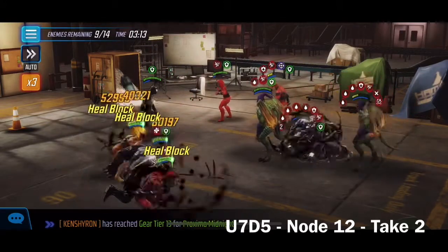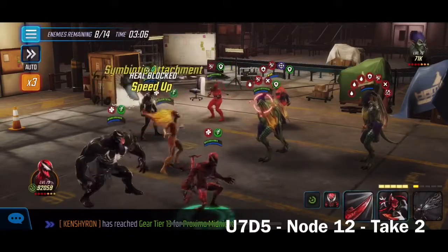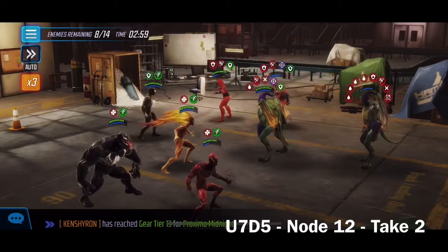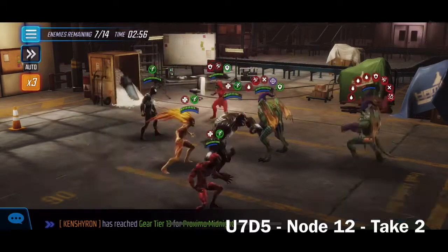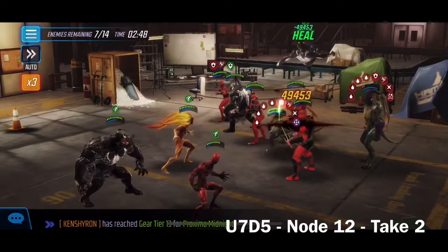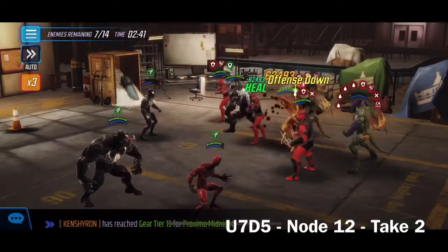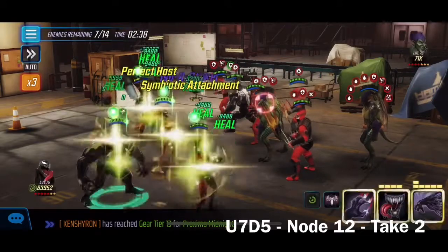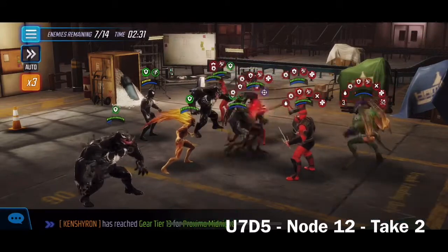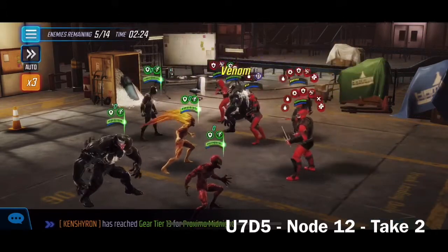We're in pretty good shape — everybody has a ton of debuffs on them, which helps out a lot. They drop another Hand Sentry and double Daredevil; we'll spread conditions off to them. We did lose Anti-Venom which does suck, but we don't necessarily need him to complete the rest of this node. He got us through a good chunk of it and now we just have to carry through and finish.